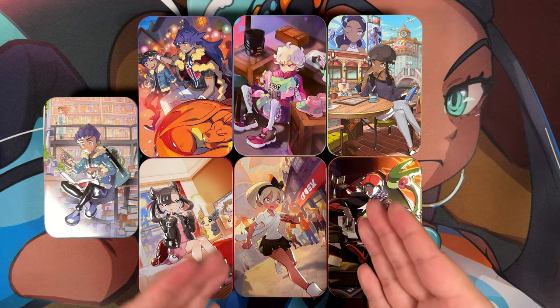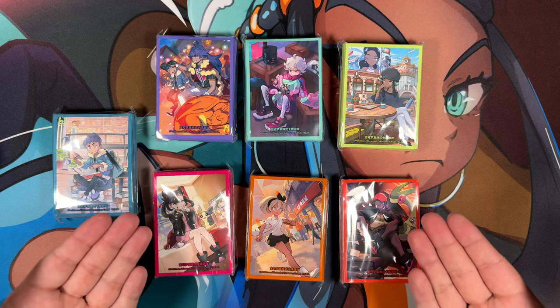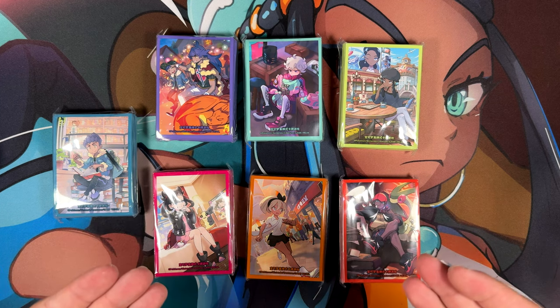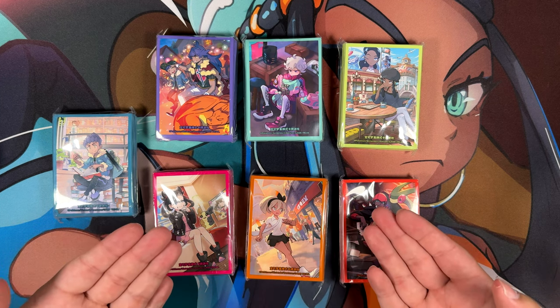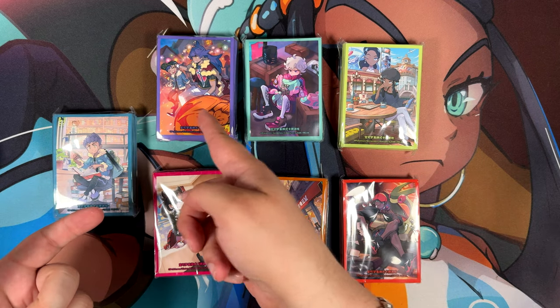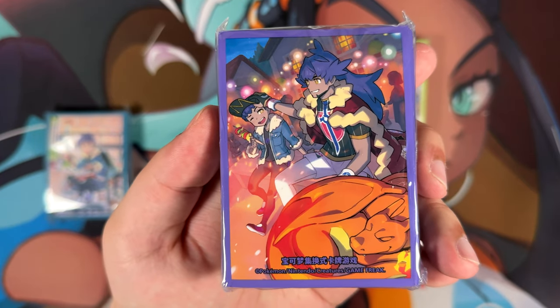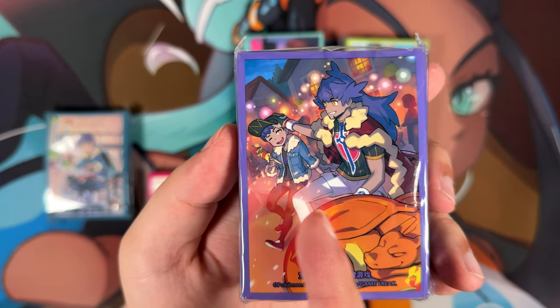Let me show off the sleeves for each individual tin. Here are each individual sleeves — they all look absolutely amazing. If I had to pick a favorite one, it might even be the Leon, just because of how much there's going on in the background. We have Charizard sleeping, we have Hop, and it looks like a festival in the background.